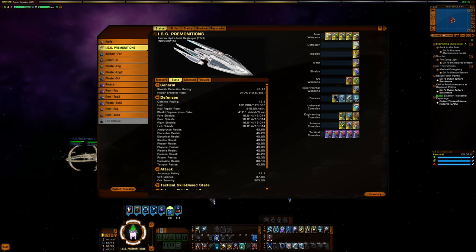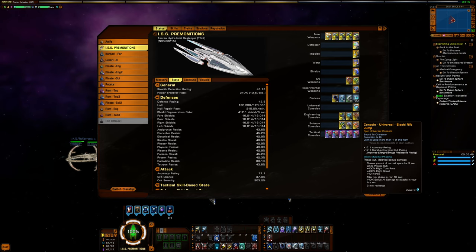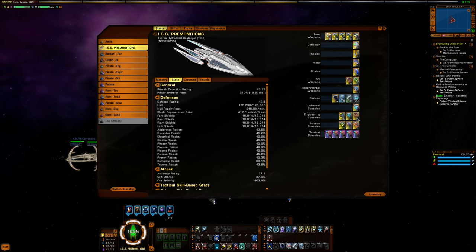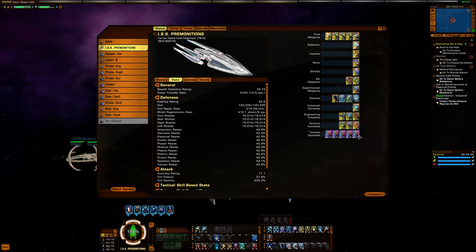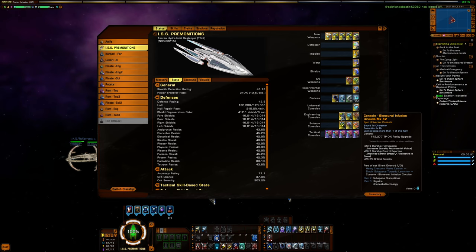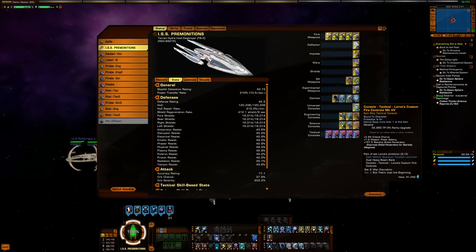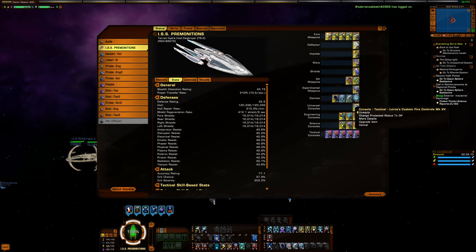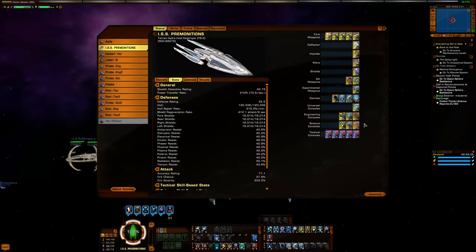Going through my other consoles: Hostile Acquisition for accuracy, control, and a hold. DPRM strictly as a defensive measure — bonus damage resistance and hull regen. Alachi Rift Jump helps me get out of trouble if I'm caught in Psy spam. The Martok two-piece console I already mentioned. Hull Image Refractors for temporary hull, which works less effectively on this build since colony consoles only trigger once. Bioneural Infusion Circuits mostly for crit severity. Lorca's Fire Controls is mainly for the two-piece with the forward dual beam bank, which grants a 25% crit severity buff — really, really good.